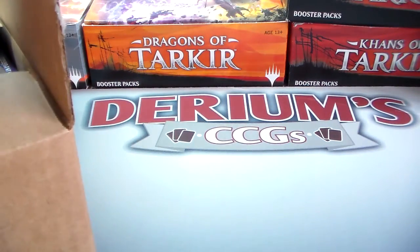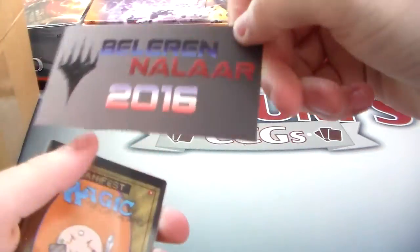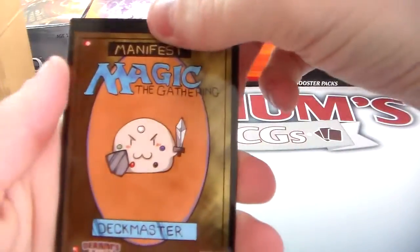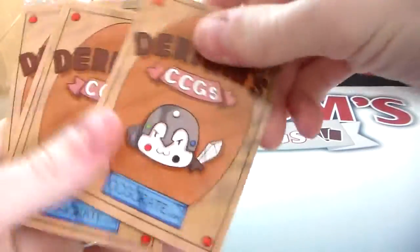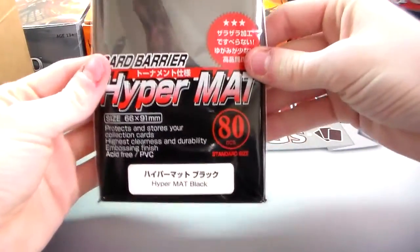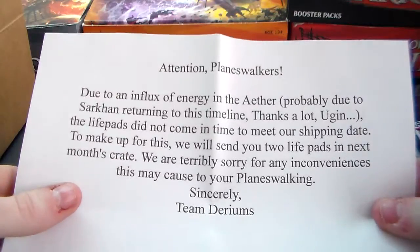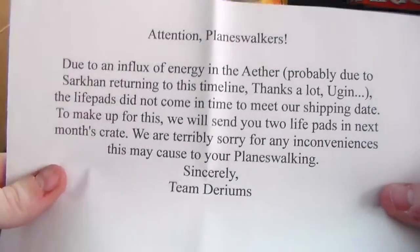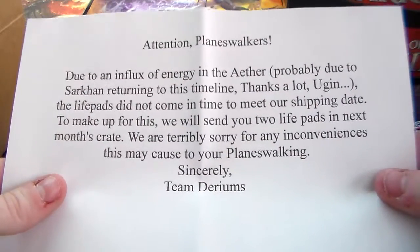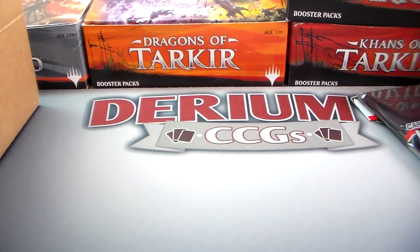We got a sticker, the little manifest, and morph tokens. We also have an 80-pack of KMC hypermats. There's a little letter from them that says: 'Attention Planeswalkers, due to an influx of energy in the aether — probably due to Starke returning to this timeline — the life pads did not come in time to meet our shipping date. To make up for this, we'll send you two life pads in next month's crate. We're terribly sorry for any inconveniences. Sincerely, Team Darium.' So no custom life pad this month.